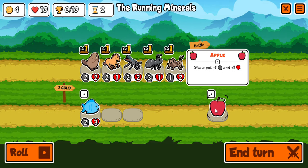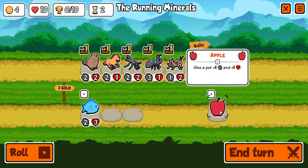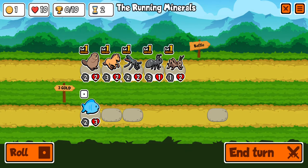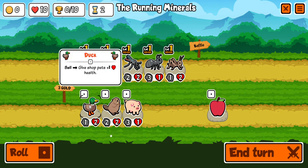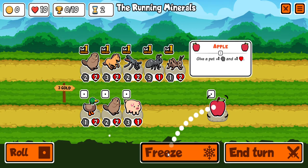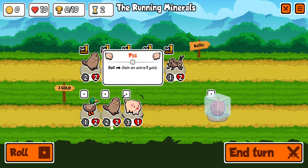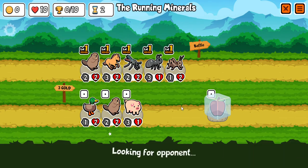If I feed the apple to a pet, it gets one attack and one heart. I'm going to give it to the horse — so now he's got three attack and two hearts. I'm going to roll. A beaver or a pig. I'm going to freeze the apple so we get it after the next match. I'm going to end the turn and go into the next match.